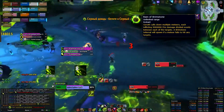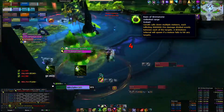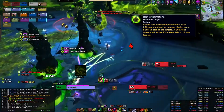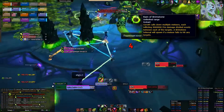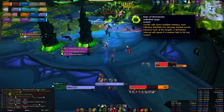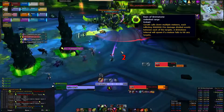Rain of Brimstone — a completely new boss ability in mythic difficulty. This ability causes 3 meteors to spawn in random locations in the encounter area. These meteors will spawn a Brimstone Infernal add which will kill the entire raid in 5 seconds. The damage from these meteors is split evenly between all players within the meteor, so 3 people per meteor is enough.